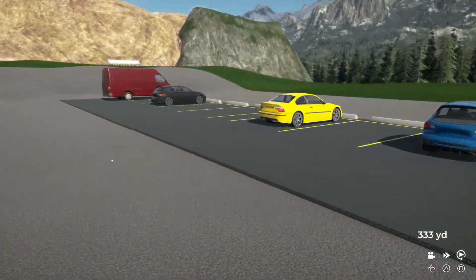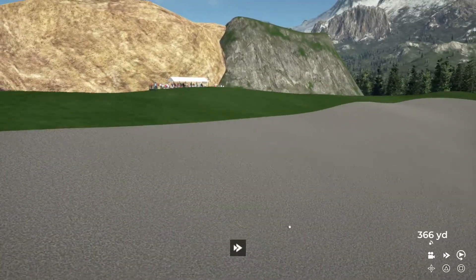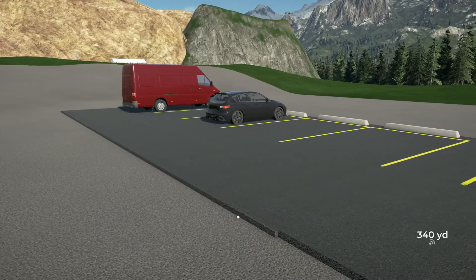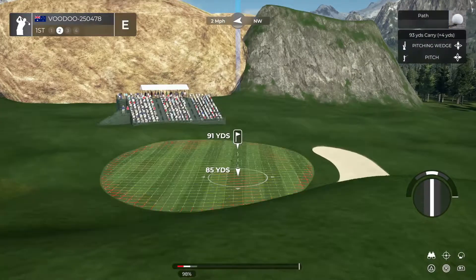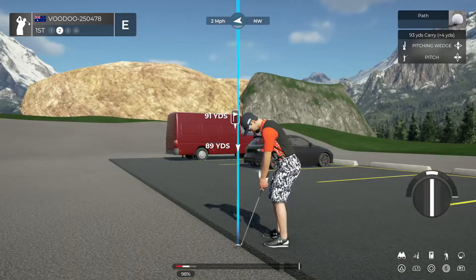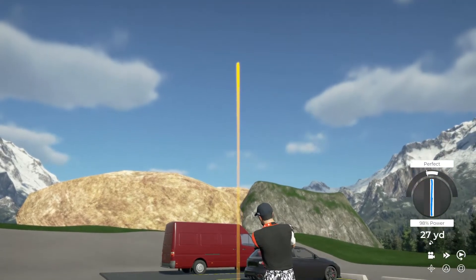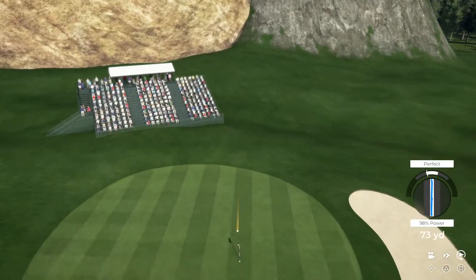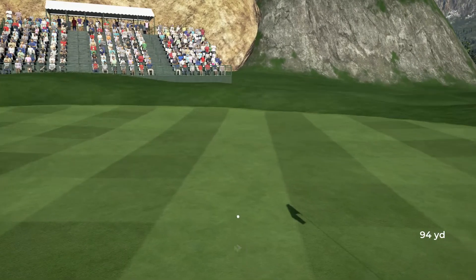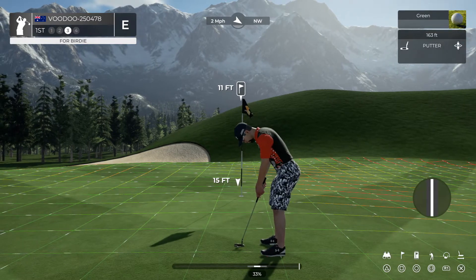Oh, that's no good. We'll get it back. Go for it — hit it from the cart path, see if I care. Looks like this one has eyes for the green. Great work, nice approach on that one. All right, let's get a birdie and get out of here. What do you say? Give me a break.